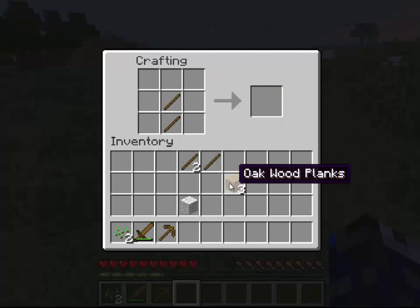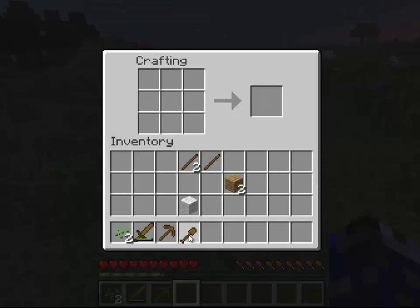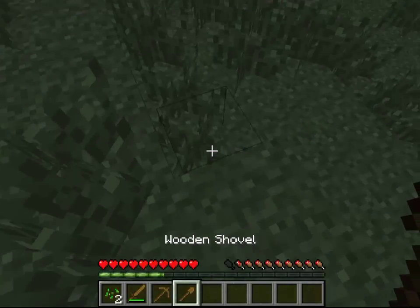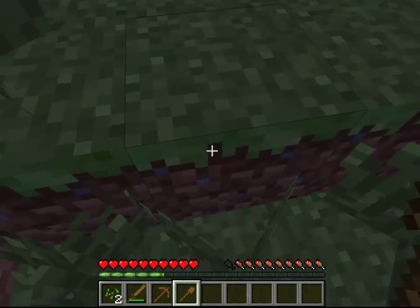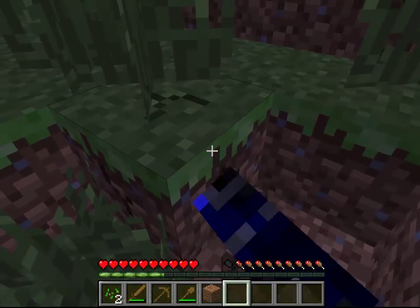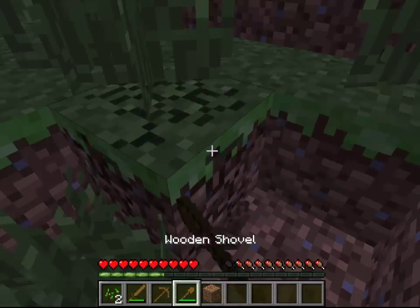This is the recipe for a shovel. There you go — a shovel. You can add that to your inventory. Compared to my hand mining dirt, it's slow; but with the shovel, a lot faster. You'll notice when you're using tools, if you look down there, there's a green bar on the tool. That means you've used up durability.